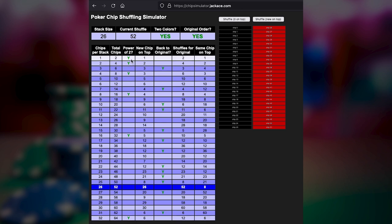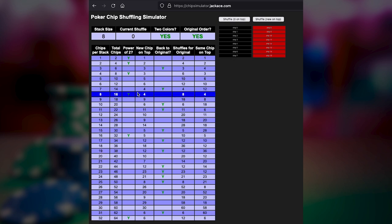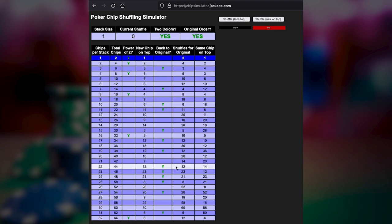So we have different situations for chip stacks that are a power of two. We will always get back to the original order eventually if you do a perfect shuffle every time, keeping a new chip on top. And if you shuffle any stack of chips and keep the same chip on top, it's basically shuffling with a new chip on top for one less chip per stack. That's what I discovered by writing this chip simulator. I have yet to figure out the pattern of these values — it's a very strange numerical pattern: 2, 4, 3, 6, 10, 12, 4, 8, 18, 6, 11, 20. I have not found a consistent way of calculating what this number is going to be, except for the cases where we're talking about a power of two. So if anyone out there wants to figure that out, I would love to hear how to calculate this number.